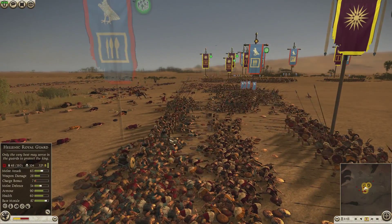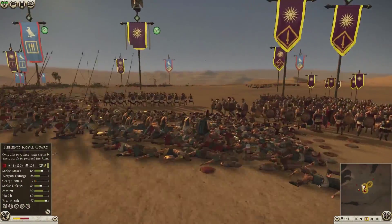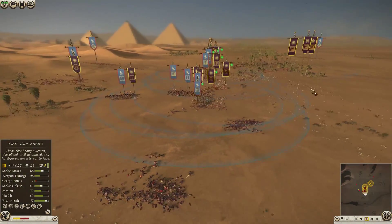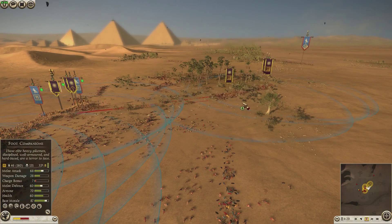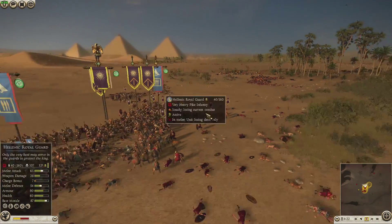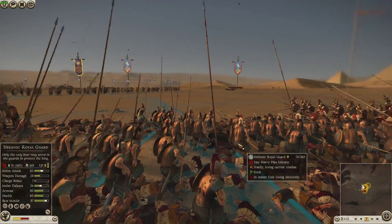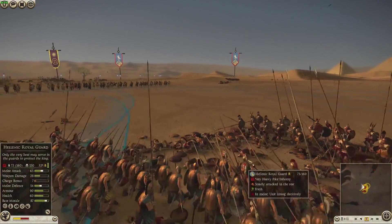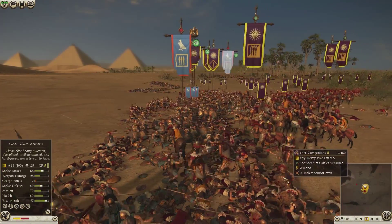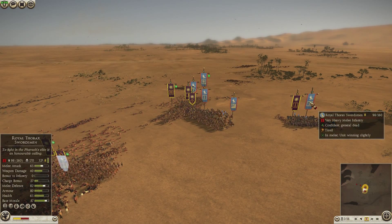I really don't want my general to die because suddenly his men started doing really well. I send all my guys into a side attack. His unit leader is about to get wrecked. My Companions chase his cavalry when they run, then come back. The Hellenic Royal Guard is getting smashed so I charge into the unit next to them which was completely out of formation. The charge goes straight through and routes them. I've basically taken out this whole flank, though he still has the edge in many places.